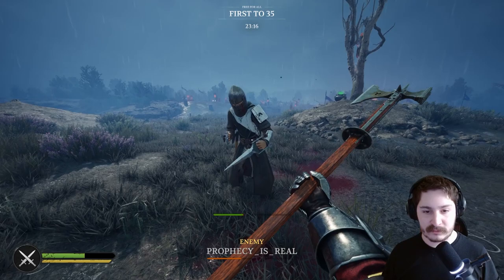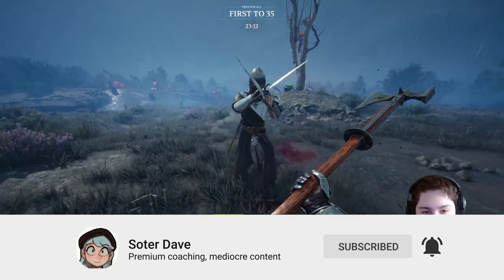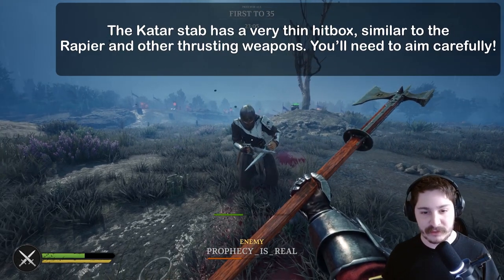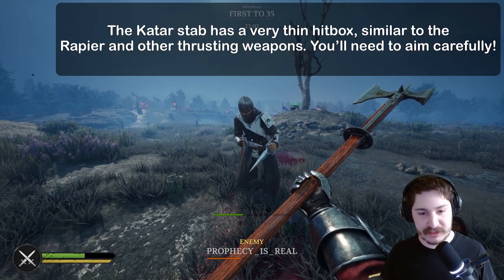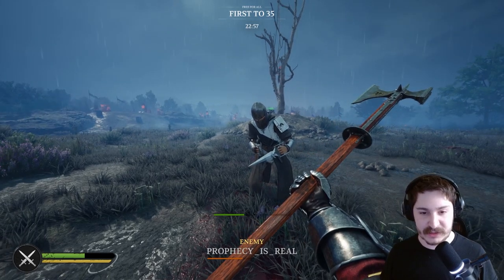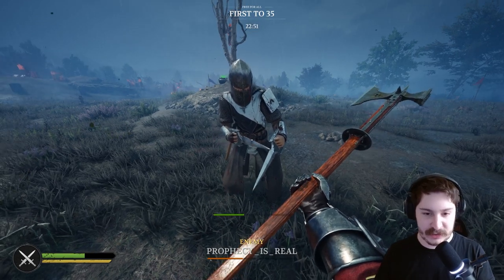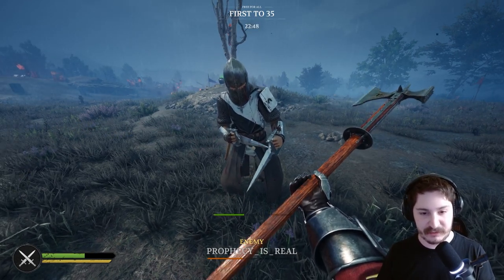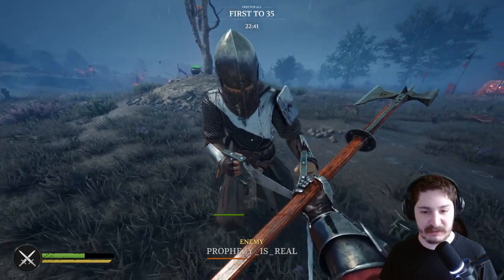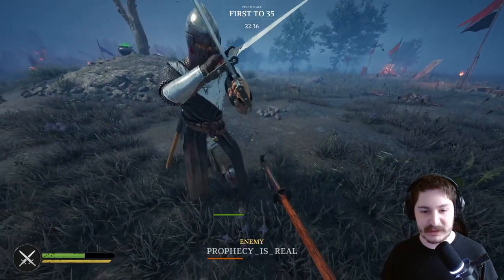For a lot of different weapons, not just the katar, you're not always going to be hitting straight or even where your crosshair is. You're going to be hitting at an angle, or even towards the right, left, above, or below the crosshair - especially with the rapier. You kind of have to get a feel for where the weapon actually is rather than depending on aiming at the middle of your screen.